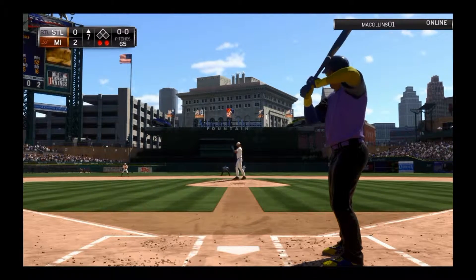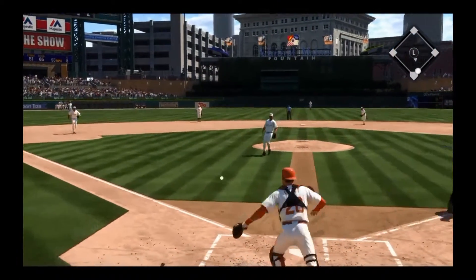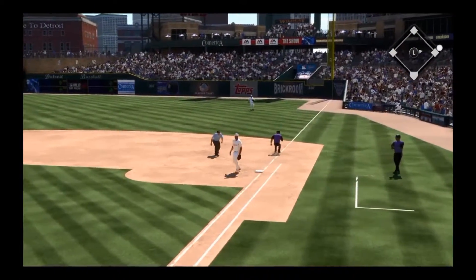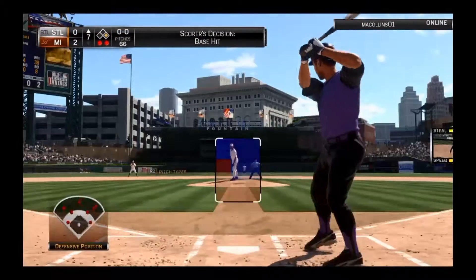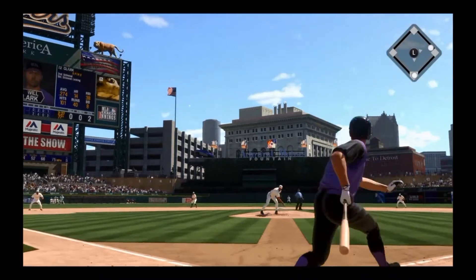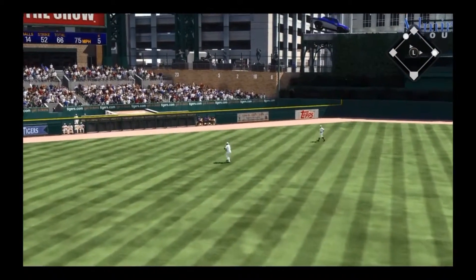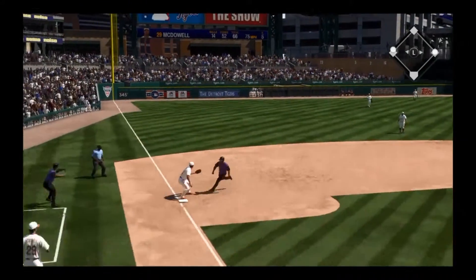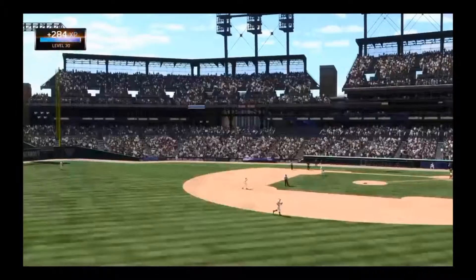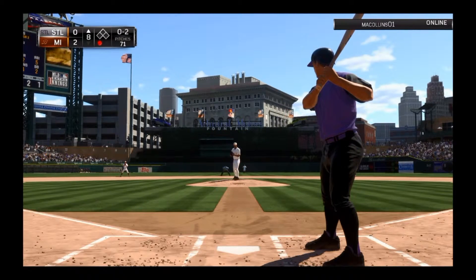Tavon Austin up with 2 outs — can he get something going? Tavon Austin just hits a little dribbler, but because Tavon is OP 99 speed, he's going to make it to first base. Will Clark is up — can we build off of it? Will Clark going into the gap but it's gonna be cut off by the left fielder. For some reason the game really wanted me to go home with Tavon, and that rally is crushed.